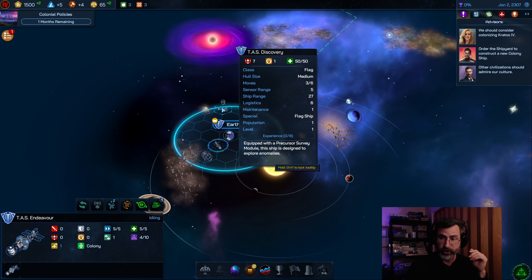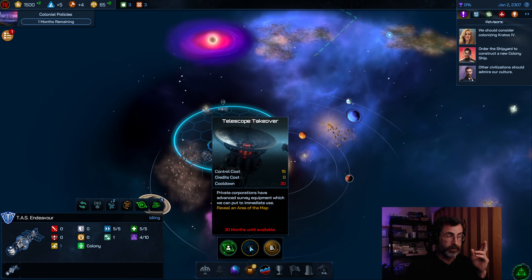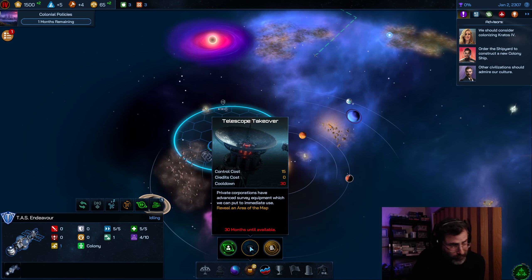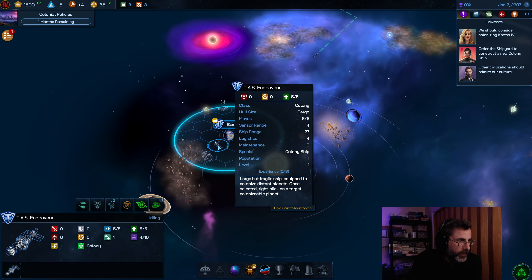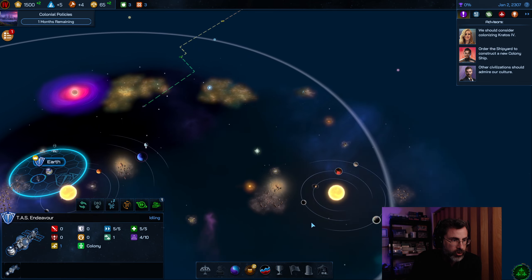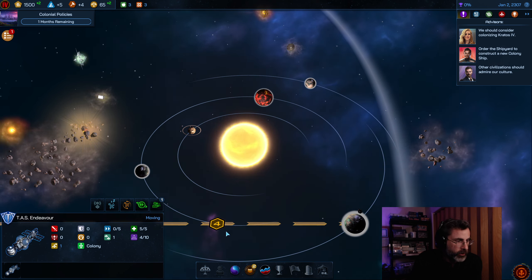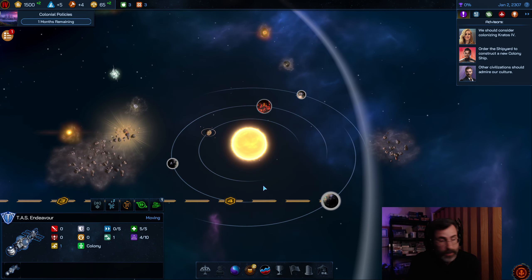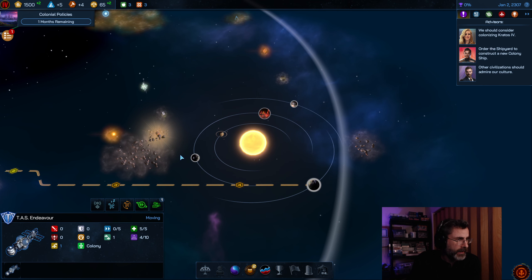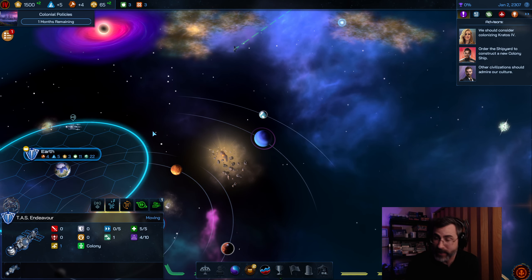We know where we want the Endeavor to go. We've already found a great system via the telescope takeover — with a 30-turn cooldown it'll be a long while before we can use the telescope again. We right-click on Kratos and it'll be just beyond four turns for the Endeavor. We'll have a new colony there in no time. That's our entire space Navy now assigned to task — the flagship investigating anomalies, the probe exploring, and the Endeavor heading to colonize.